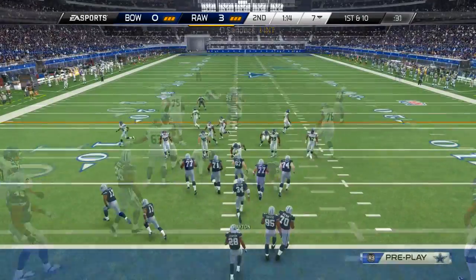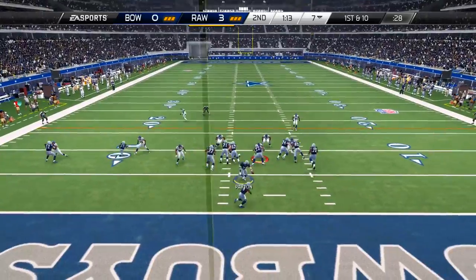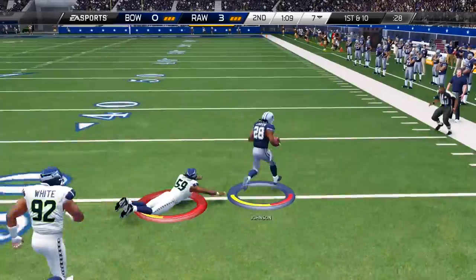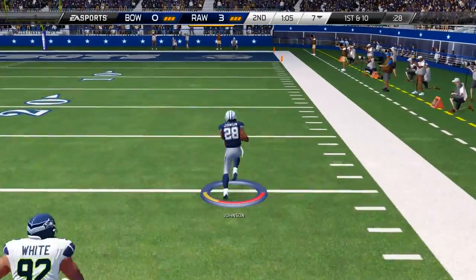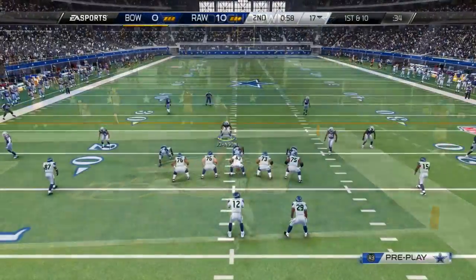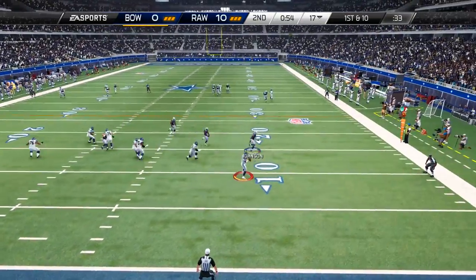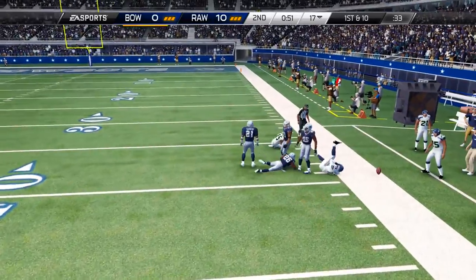He has to pass and throws it into coverage — it's prime time baby! Deion Sanders gets the interception and puts us back on offense. It's time for CJ2K to go to work. He runs down the field, outruns everybody, and is gone — a 93-yard touchdown! Chris Johnson, the new free agent in the NFL, but on my team he isn't going anywhere. That is a beast card if you've never had him before.